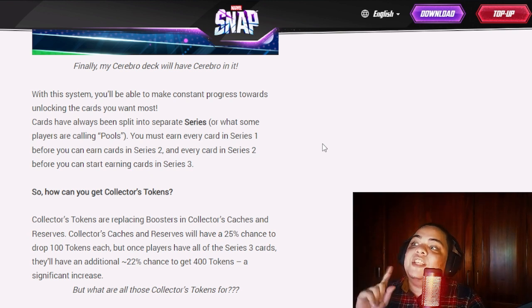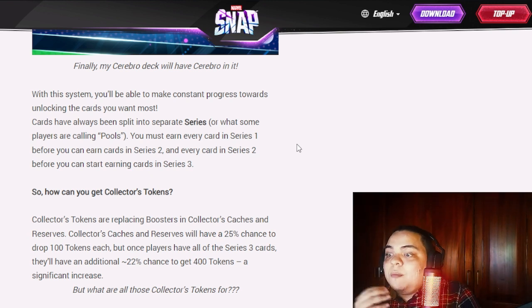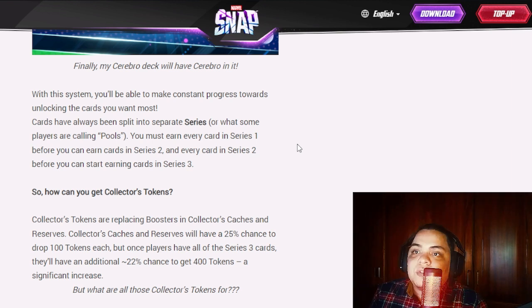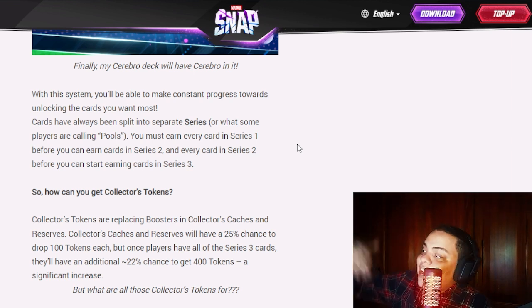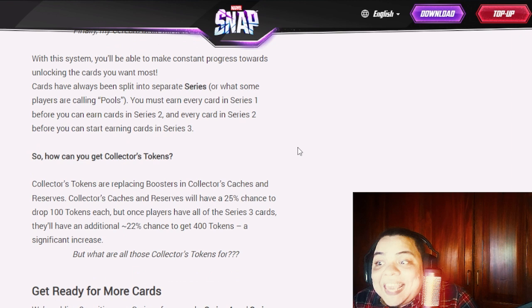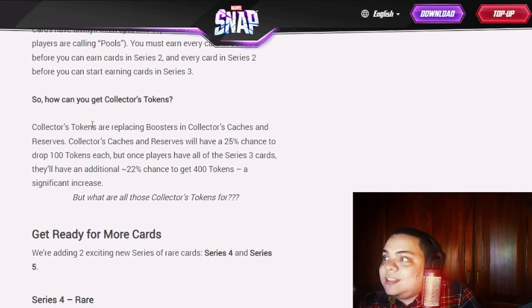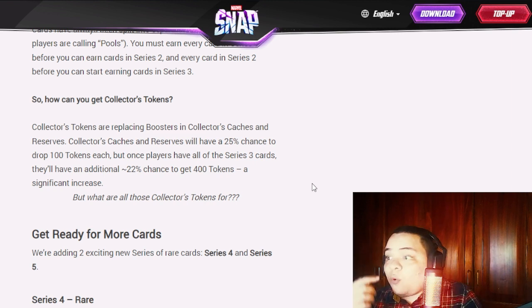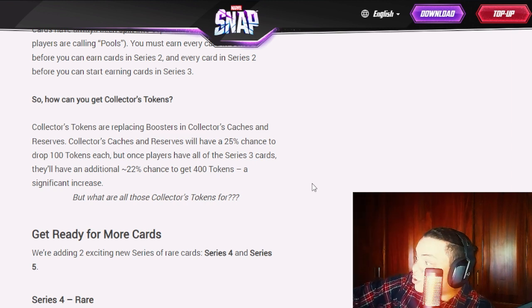This should help you target the specific card you want if you have a great meta deck and only need one card. But I always asked: what if you get too few collector's tokens and can't buy a card for a long time? They answer that here. Tokens are replacing boosters in collector's caches and reserves, which will have a 25% chance to drop 100 tokens each.